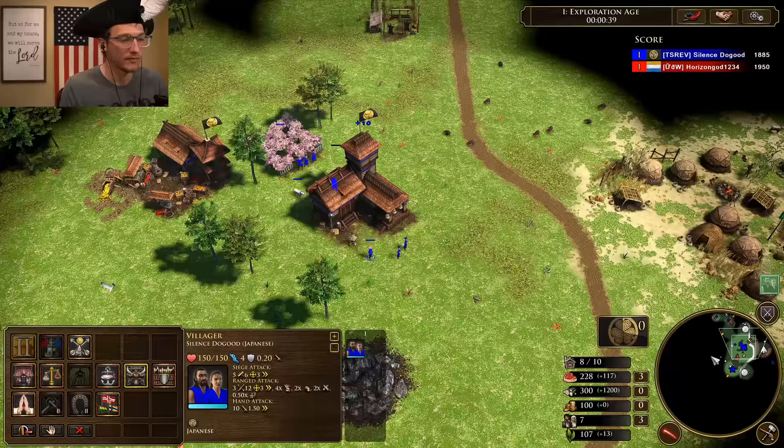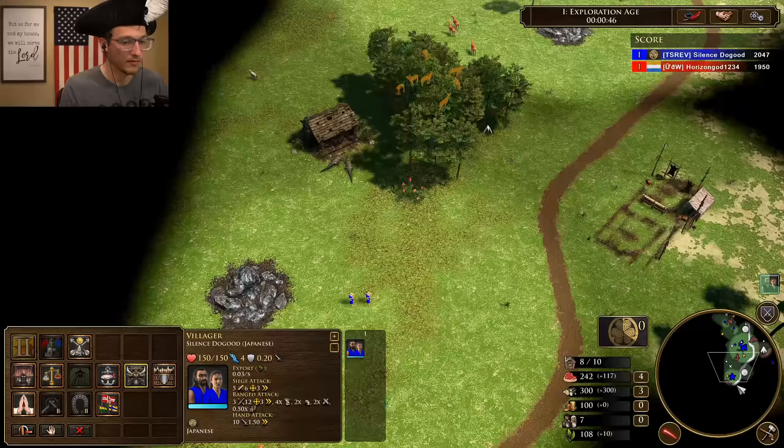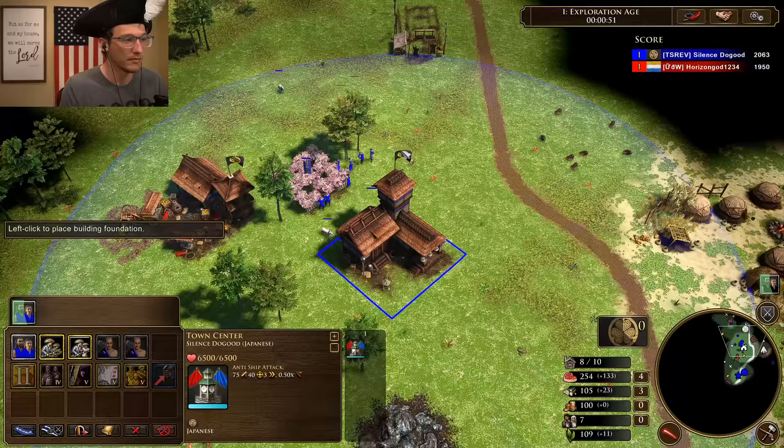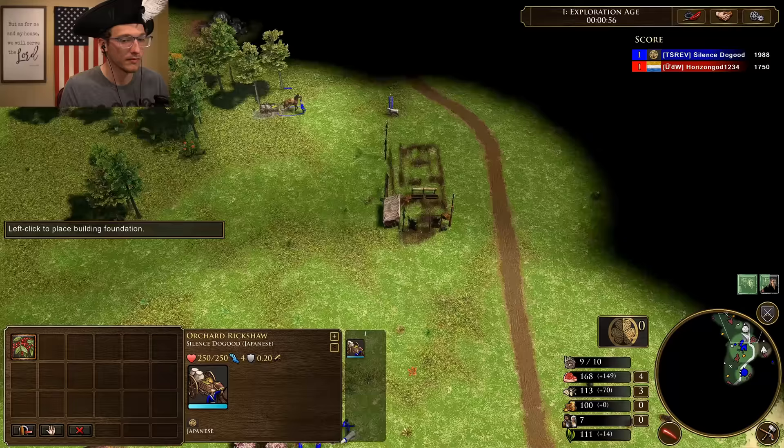And we have sheep on this map? Yes! I couldn't ask for a better map here. All right, so three vills on wood — we just need to make sure we do that 25. Next, build that trade post. And we'll build the one behind our TC when the 300 wood shipment comes in.